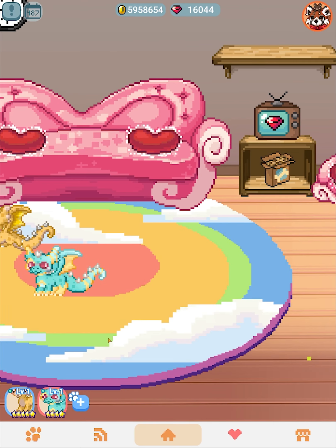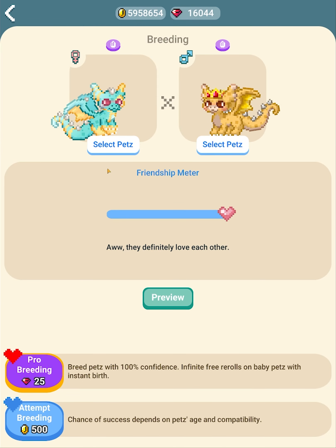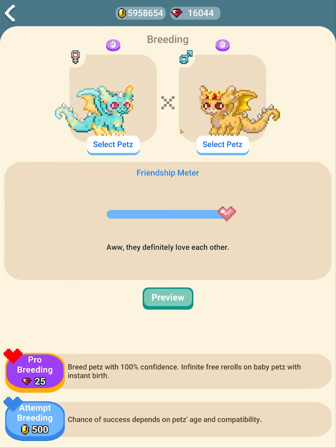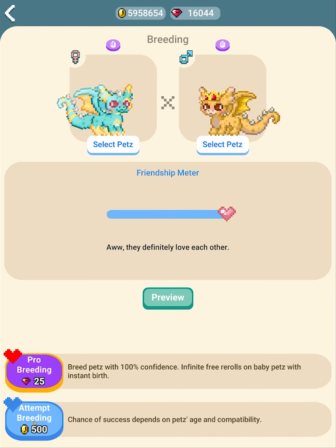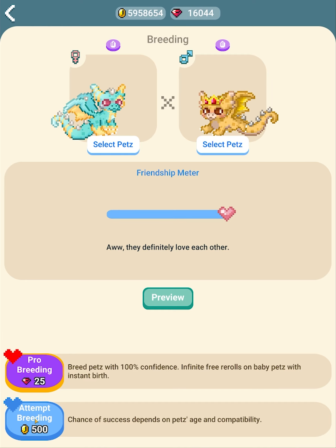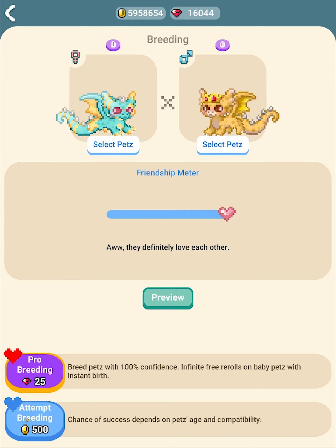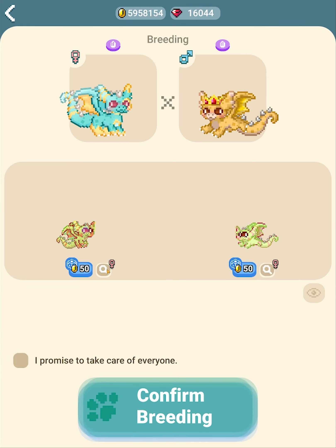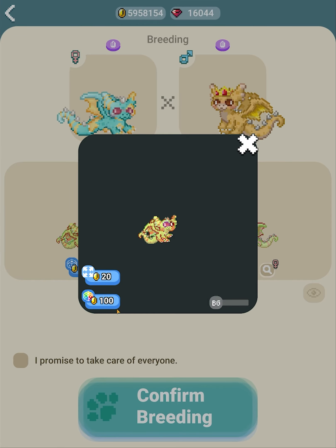Now let's put those away and do a regular breeding. We've got the pets selected and we're going to attempt a regular breed — it's totally random. We might get weird-looking babies or really cool ones, or only one baby. Unlike pro breeding, backing out will not give you your money back, so heads up.